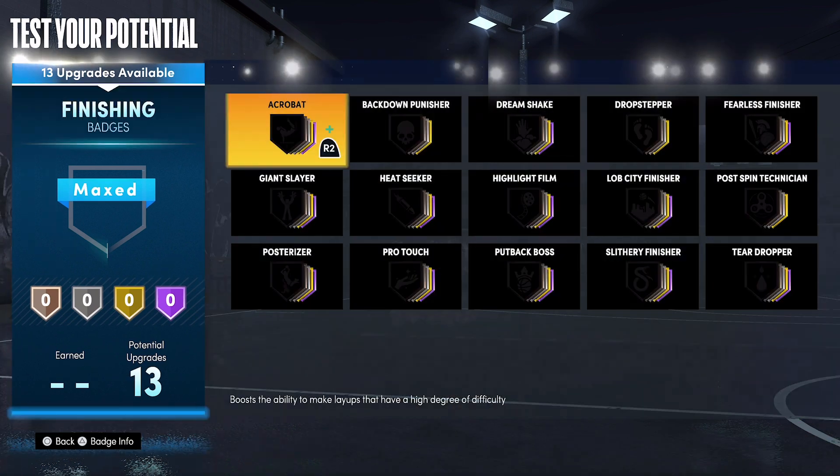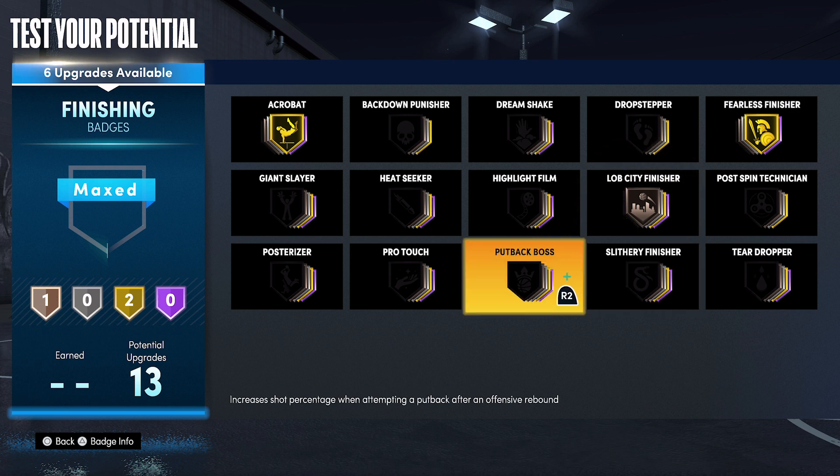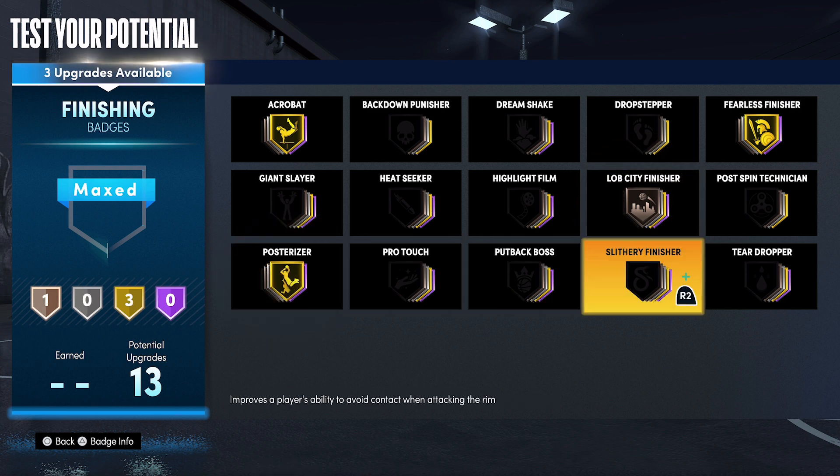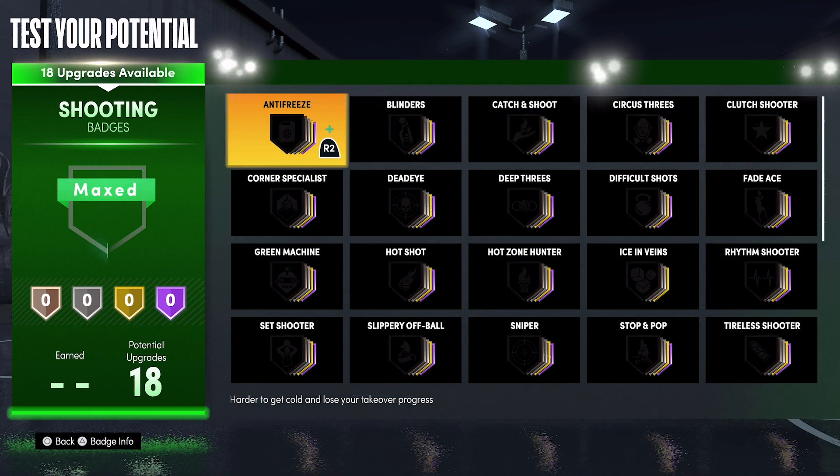For your finishing badges, put acrobat on gold, fearless finisher on gold, lob city finisher on bronze, posterizer on gold, and slithery finisher on gold.